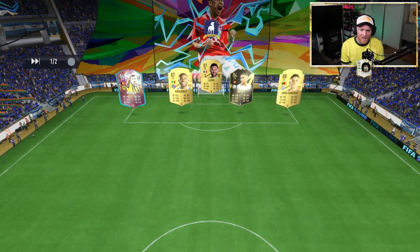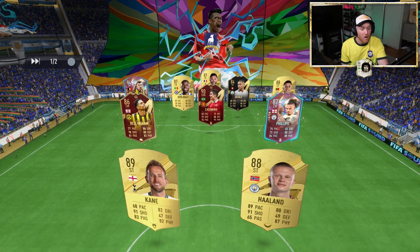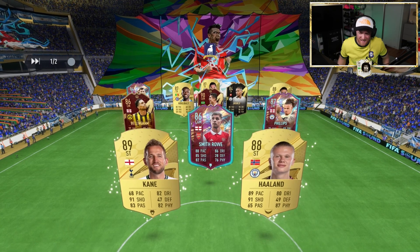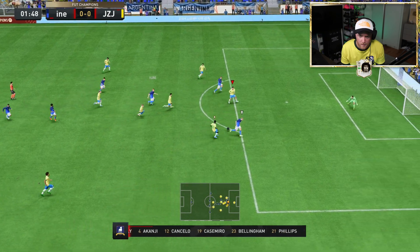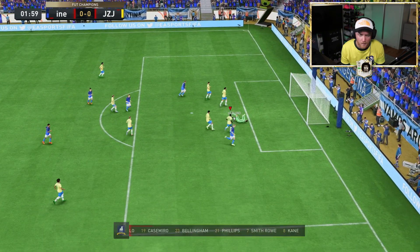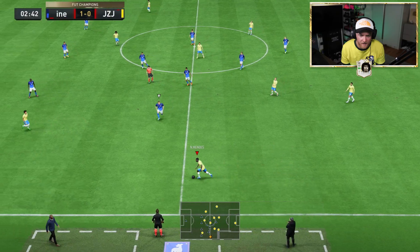Here we go then — Ugo Lohi, Akanji, Casemiro. That's a nice team with Haaland up front, but Red Casemiro — the man we sacrificed. That's Red Salah. Harry Kane holding off. It doesn't matter if we go a goal down because we know we can get back into it.